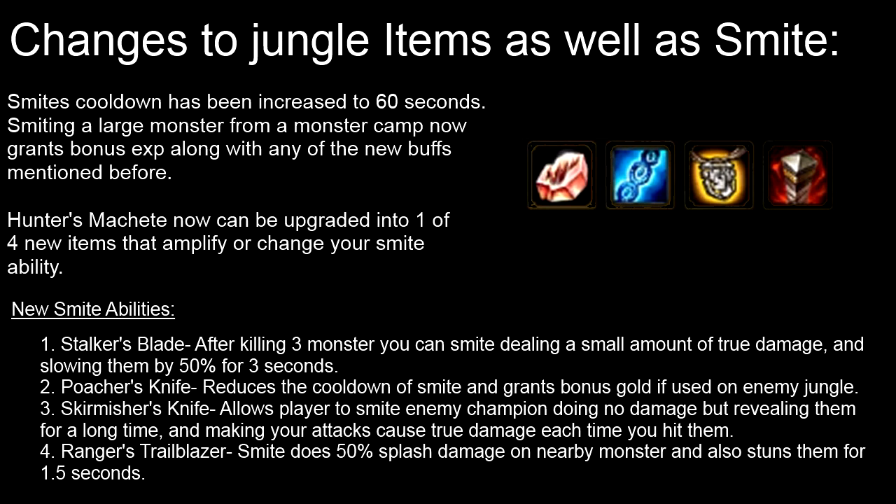Smiting a large monster from a Monster Camp now grants bonus XP along with any of the new buffs mentioned before — the Eagle Eye, the one that gives you more damage, et cetera. Hunter's Machete can now be upgraded into one of four new items that amplify or change the Smite ability. I don't know if they're going to be getting rid of Elder Lizard, Ancient Golem, Spectral Wraith, and Feral Flare jungle items, but these are what I know are incoming for Season 5.